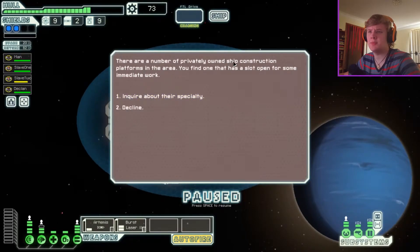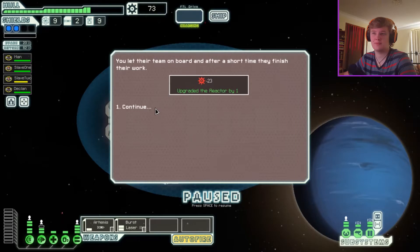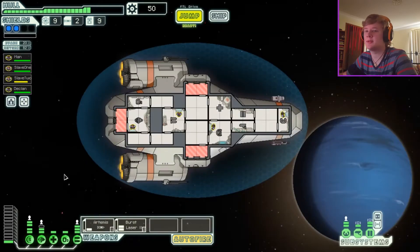There are a number of privately owned ship construction platforms in the area. You find one that has a slot open for some immediate work. They offer to upgrade your reactor in exchange for some scrap. If I go into ship upgrades, I remember a reactor being like 25 scrap to upgrade, so if I upgrade it for 23 I'm saving two dollars. See — it's 25, so I actually did just save two scrap. Neat.